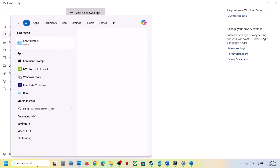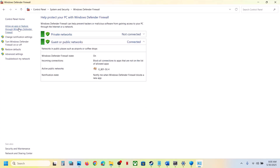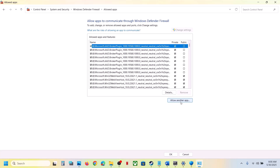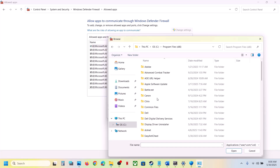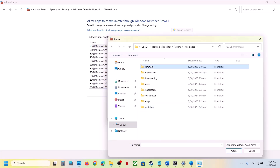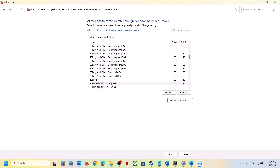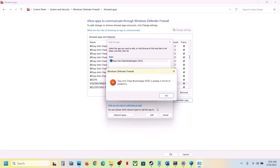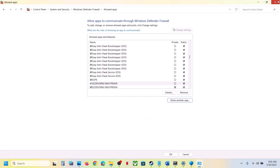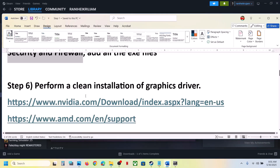Now type Control Panel in the Windows search box, click on System and Security, Windows Security, Windows Defender Firewall. Click on 'Allow an app or feature through Windows Defender Firewall', click Change Settings, then Allow Another App. Click Browse, go to the game installation folder, open the game folder, select the game exe file, click Open, then click Add. Once added, click Allow Another App again, browse and add this exe file as well. Once the game is added, launch the game and check.